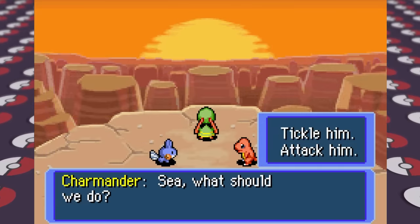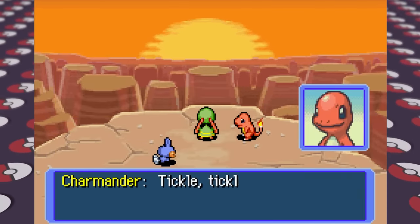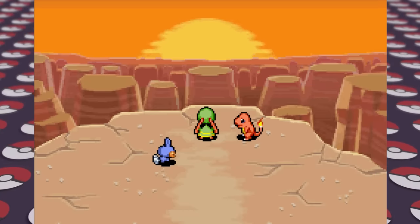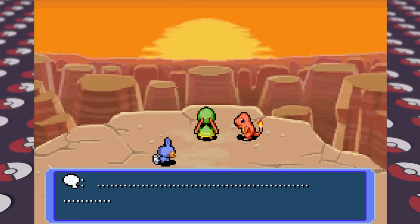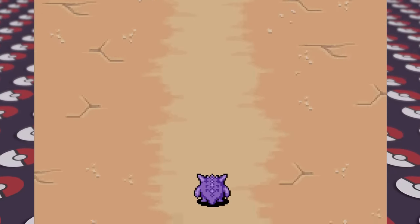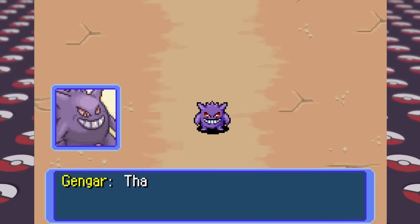We eventually make it to the top to tickle Xatu — yeah, we tickled Xatu. It tells us how us being human and being turned into a Pokemon has something to do with natural disasters that have been happening in the world lately. Despite Xatu being all-knowing and all-seeing, apparently no one including Xatu notices the Gengar standing about 20 feet behind us eavesdropping on the whole situation, which can't be a good thing.